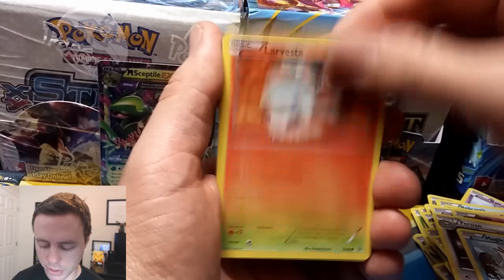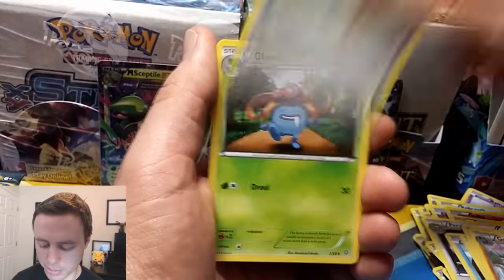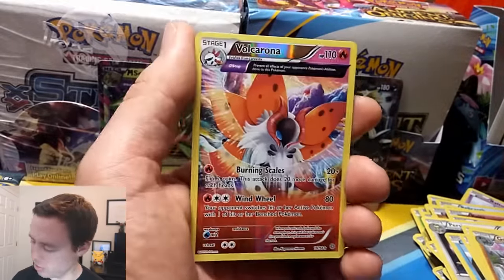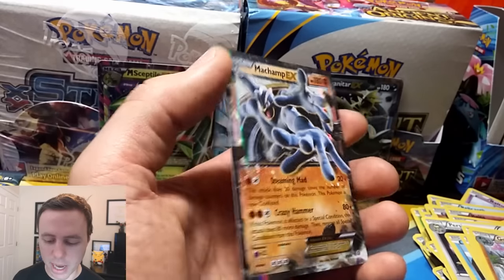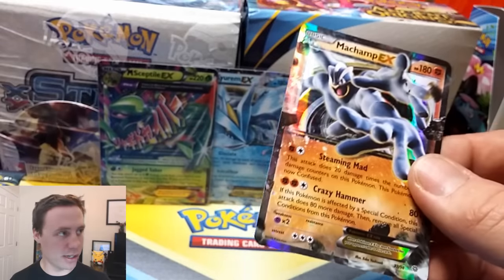Persian, Magikarp, Larvesta, Spinarak, Golurk, Flareon, Sceptile Spirit Link, Gloom, a Volcarona Reverse Holo Rare. So we're getting plenty of Reverse. Nice, and a Machamp EX. A very, very good pack there.